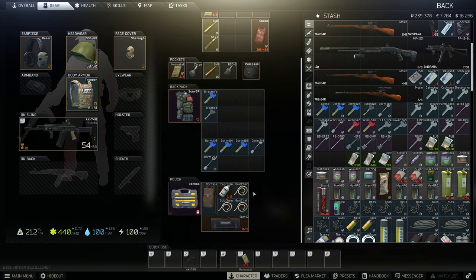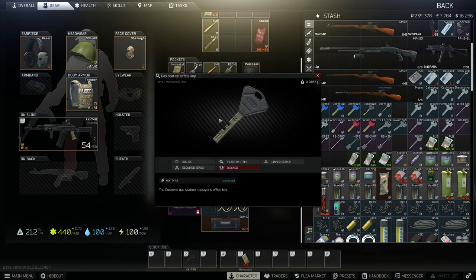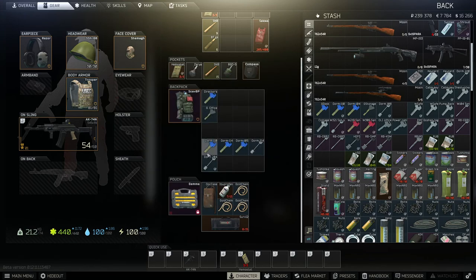Here are the keys to all the safes on customs. You need the director's office key, which is in big red. The gas station key, which is obviously at the gas station. And then the rest of these are in the dorms.